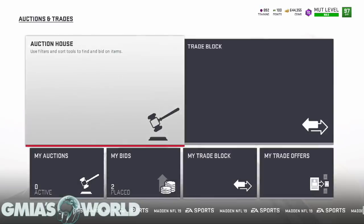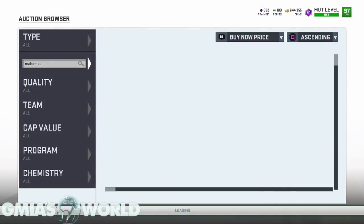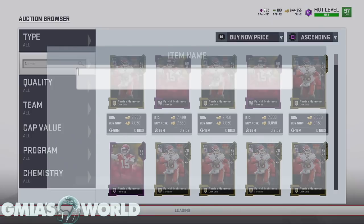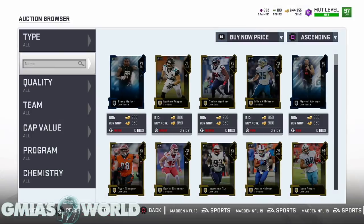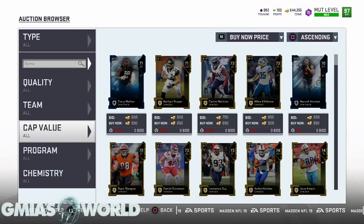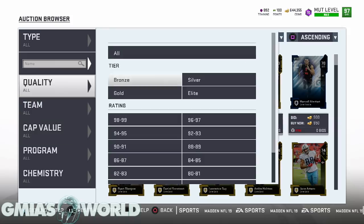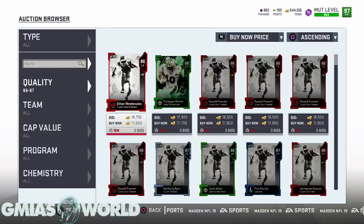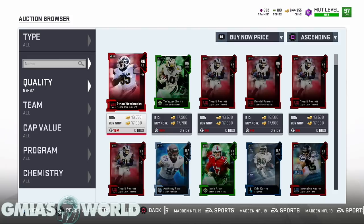You can go into the auction house right now and start to look and search by specific things. I was looking at the Mahomes to see what was going on with that, seeing if any prices have changed, but people are still going crazy with his card. I'm just going to wait for Ultimate Legend with 99 throw power. Pretty much what you can do is go to 86 to 87 and see what's up there — it's 17K.